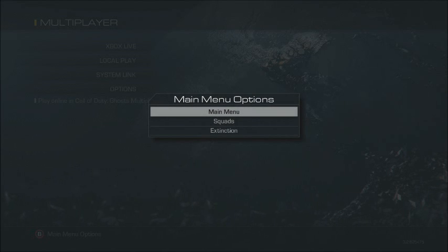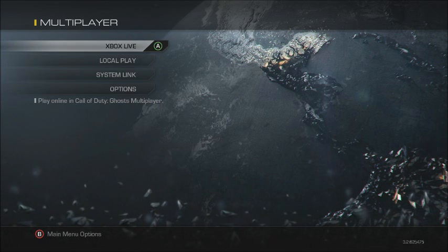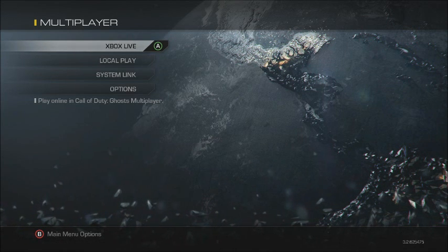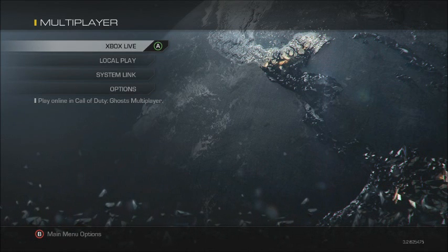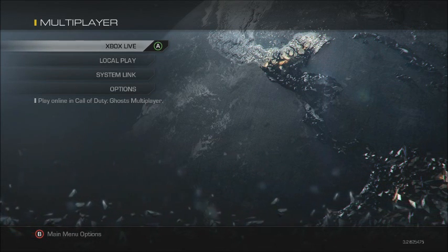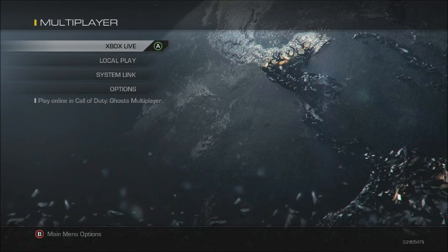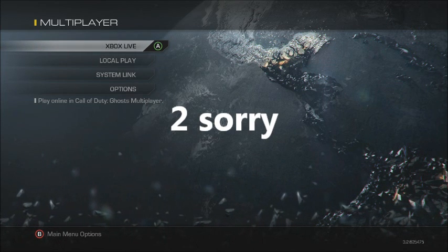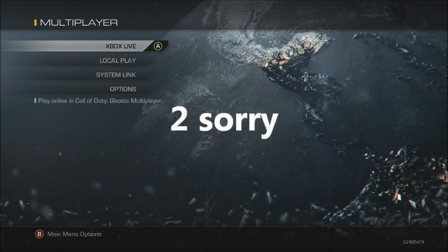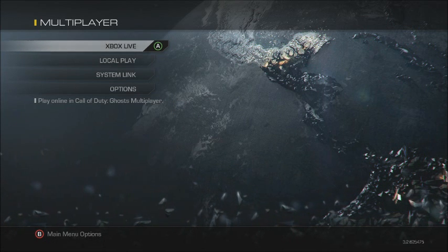G'day guys, it's Apple Master today. In this video I'm going to be showing you a neat little trick you can use in Call of Duty Ghosts. Basically what it'll allow you to do is have an unlimited supply of satcoms. For those of you who aren't familiar, satcoms are basically the UAVs from Black Ops 1. I made a video like this in Black Ops 1 — an unlimited UAV glitch — but this is a little bit different and it's going to utilize everyone's killstreaks on the field.